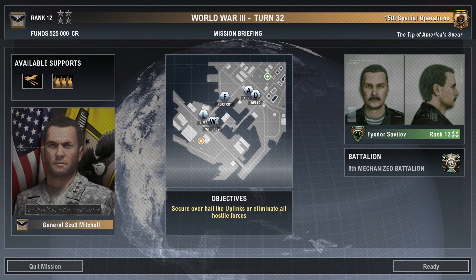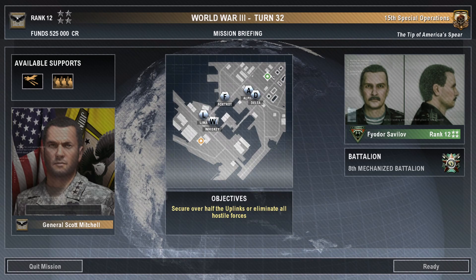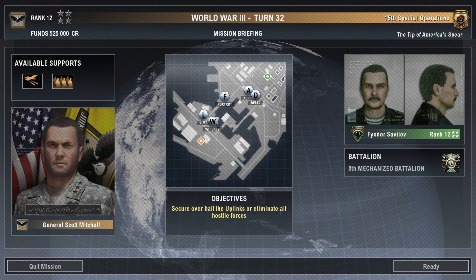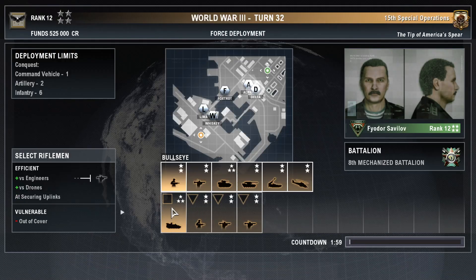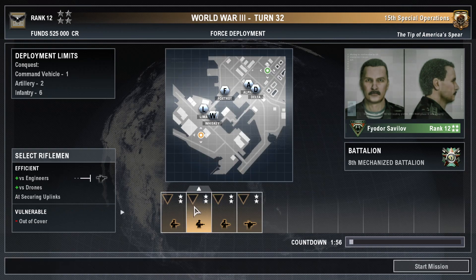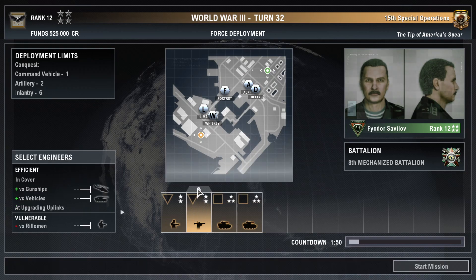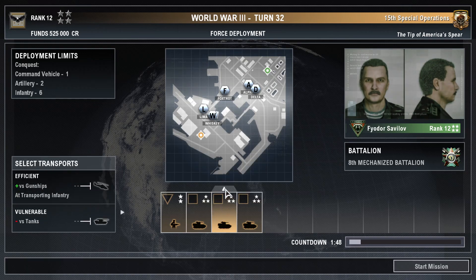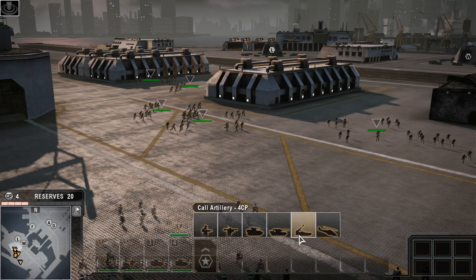Your opponent is once again Colonel Fyodor Savalov of the Eighth Mechanized. You beat him the last time you faced off. Today, we get to see if that was a fluke or Darwin talking. We have the strategic initiative, but only so long as we keep winning decisive battles. Get out there and take the fight to the enemy, Colonel. Chew him up and spit him out. Jar Head is go. Repeat, Jar Head is go.